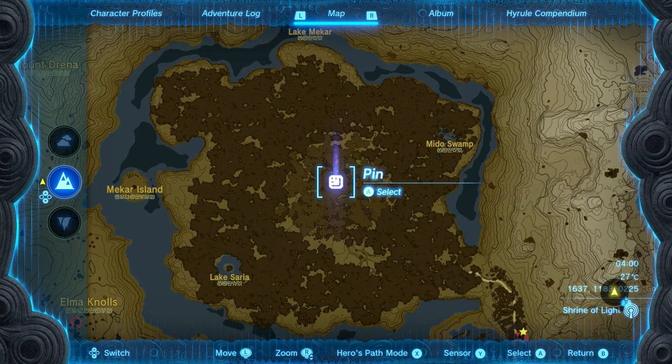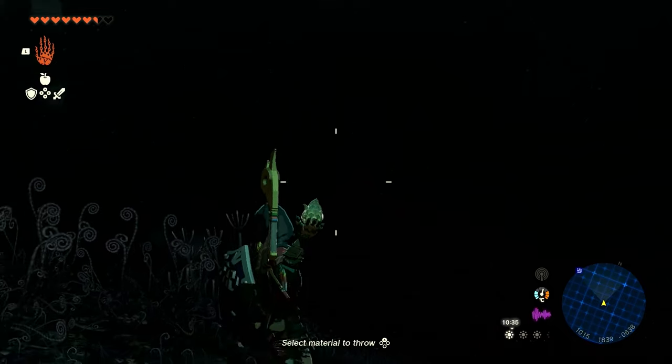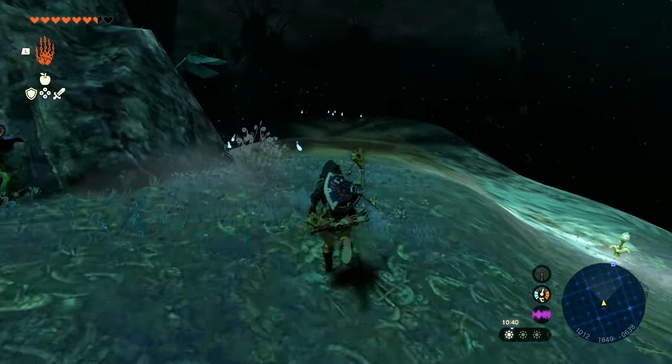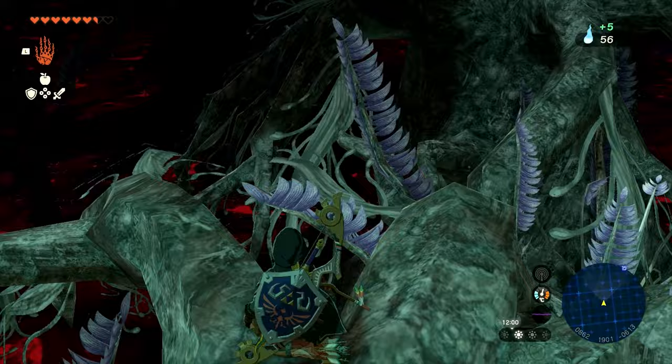You can then use that marker to guide you when you are down in the depths. Once you've placed the marker, dive into the chasm and head towards the marker you just placed. Use bright bloom seeds to light up the depths to help you see where you're going, and avoid the gloom on the ground. Climb into the trees if necessary and jump from tree to tree.